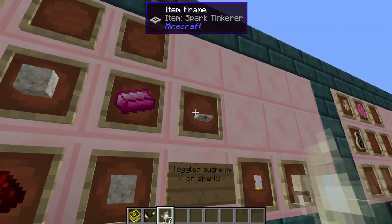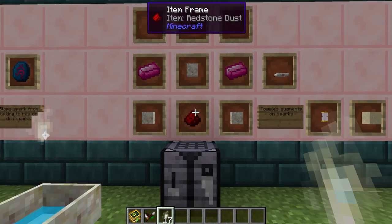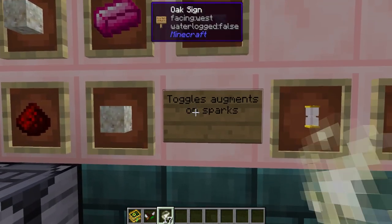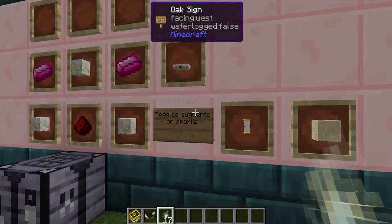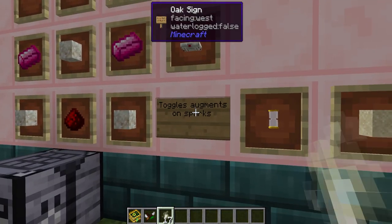When it comes to sparks there's one more thing you can do, and that's craft the spark tinkerer. This is made with three pieces of living rock, one redstone dust and two elementium ingots. When placed next to a spark-receiving item it's going to be able to toggle whatever augments are inside of it when given a redstone signal.